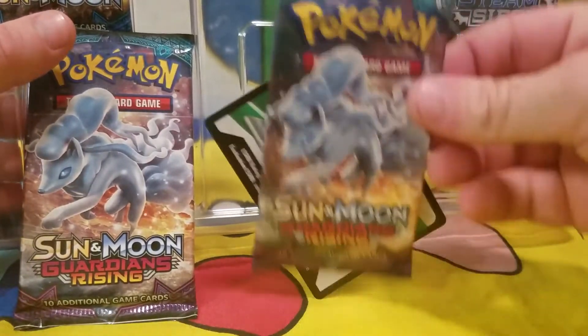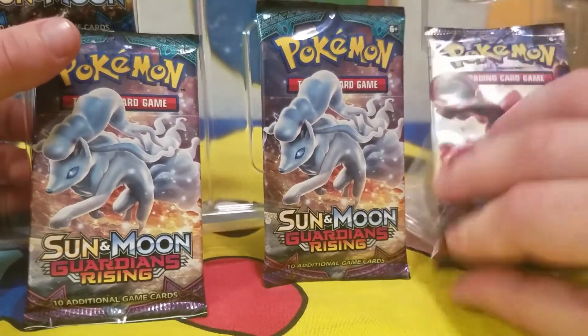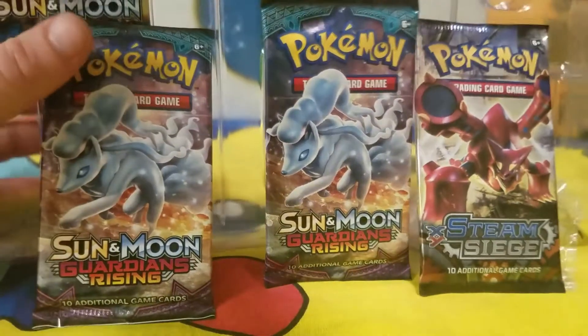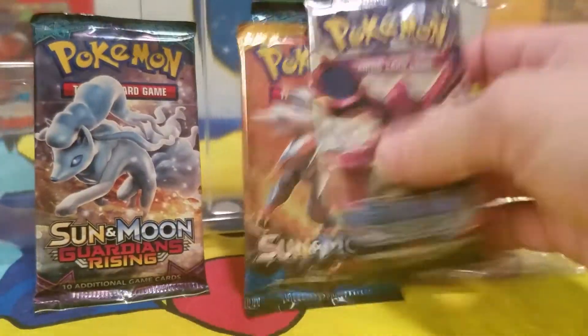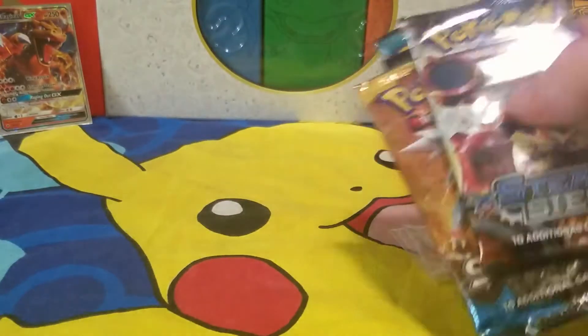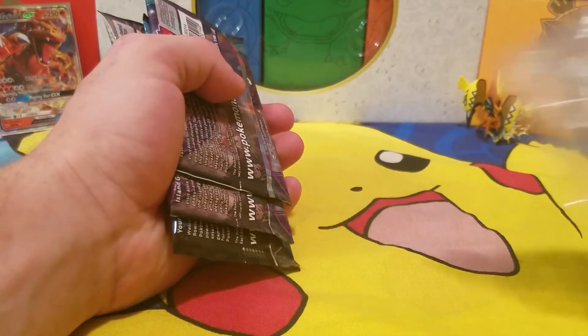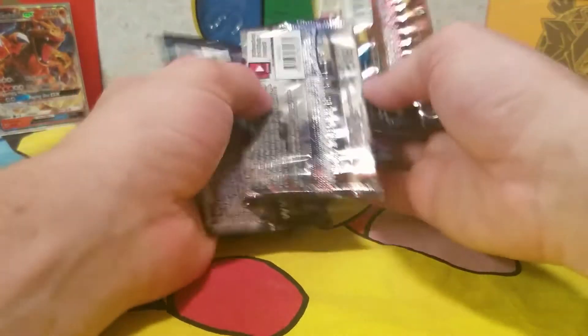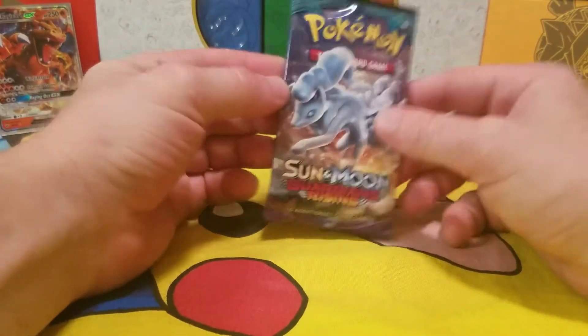In here we have two Sun and Moon Guardians Rising, a Steam Siege, and a regular Sun and Moon. We'll do our normal thing, we'll shuffle these up and then open them and see what we get. Pack number one: Sun and Moon Guardians Rising.